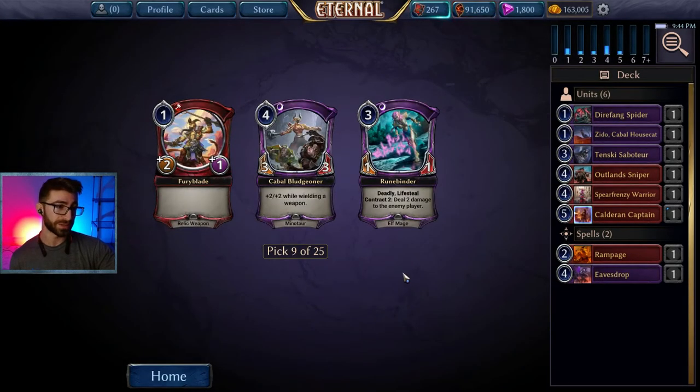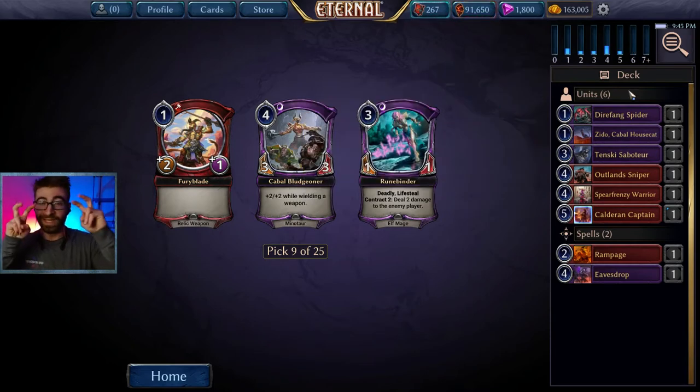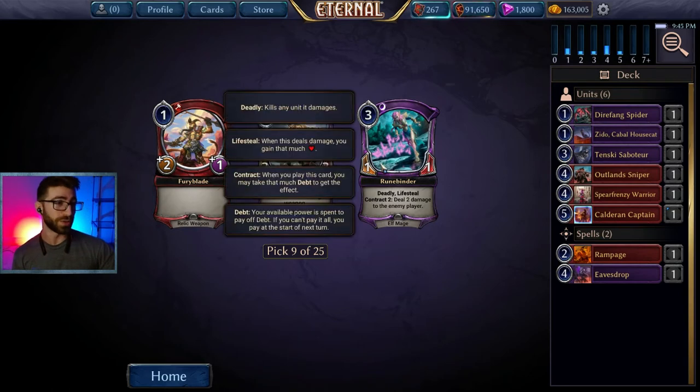As we're picking cards, we want to keep our mana curve in mind — we want to form a nice bell curve of spell and unit costs. So no zeros, maybe one or two ones, a lot more twos and threes, then start decreasing at fours, fives, sixes, sevens. It's called building a curve. Because of that, we'll take Ruin Binder — it's a three cost, and we already have a couple of fours.